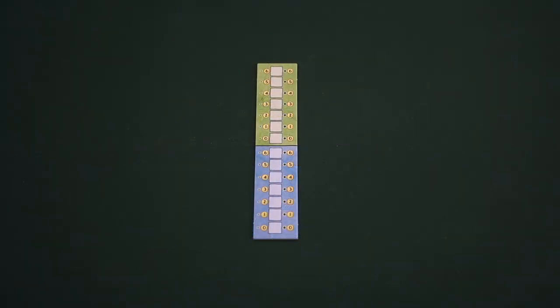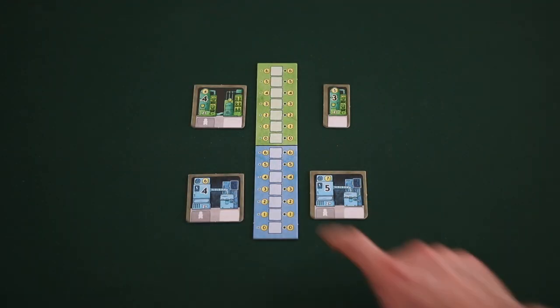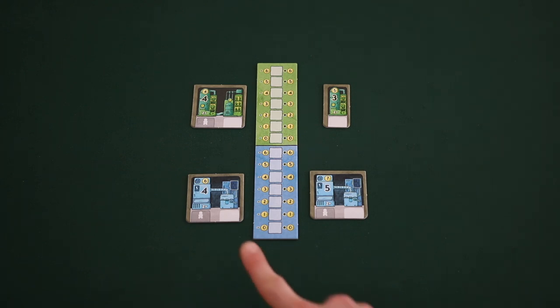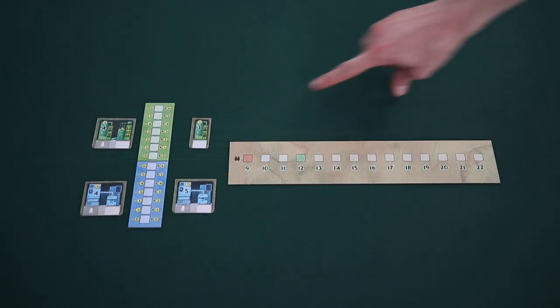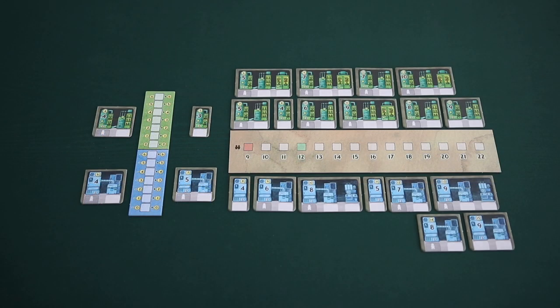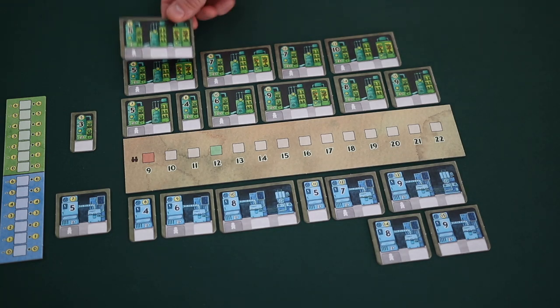Begin setup by placing the market board in the middle of the play area. Each generator will have a price that must be paid to purchase it. Place the food generator with a price of 4 to the left of the market board, and the food generator with a price of 5 to the right. In a 3 or 4 player game, there will be more than one tile for each stack. Then place the energy generators with a price of 6 and 7 to the left and right of the market board.